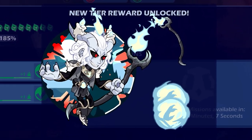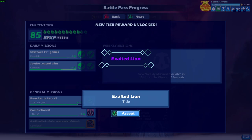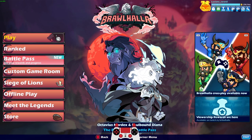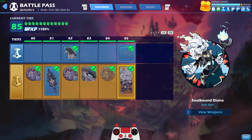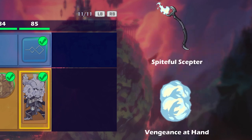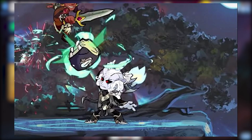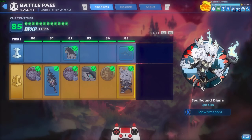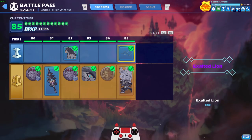How's it going everyone? Lucian Sword here and I just unlocked Soulbound Diana. If you don't know who Soulbound Diana is, she's right there on the main menu of Brawlhalla. She's also the final tier you get in the battle pass - the epic skin. You get the epic skin which includes epic animated weapons. I also got the Exalted Lion title, so that's pretty cool as well.